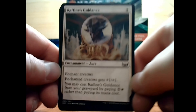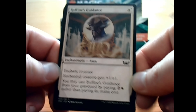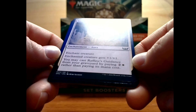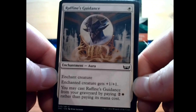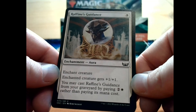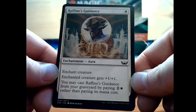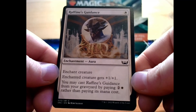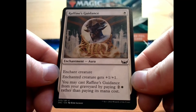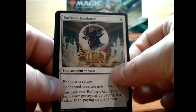We have Raffine's Guidance — it's almost like a crystal ball going on there with some steam buildings in the background. It is a 1 white enchantment aura — enchant creature, and the enchanted creature gets plus 1, plus 1. You may cast Raffine's Guidance from your graveyard by paying 2 and a white rather than paying its mana cost. That could be useful because you can use it multiple times.